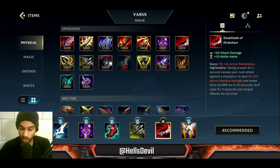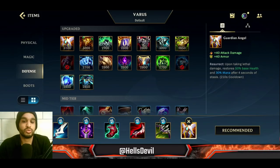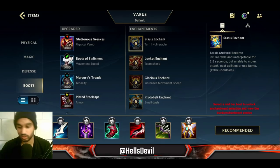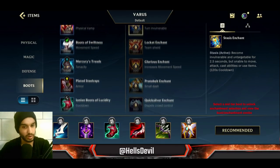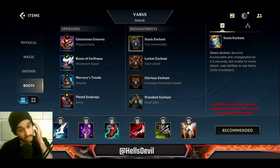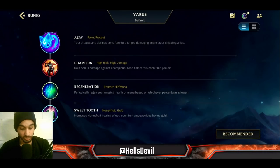Guardian Angel is the last item — it's just a really nice late game item. For your boot enchantment, Stasis is very nice in case enemies catch you out, because Varus has no escapes. You can only root the enemy with your third ability but cannot actually escape, so Stasis will come in very handy to allow you to survive.